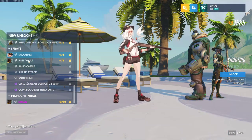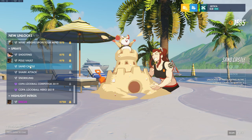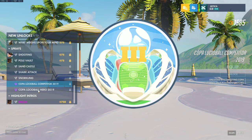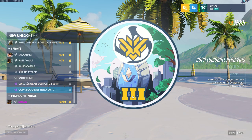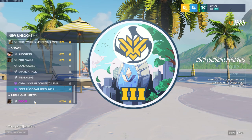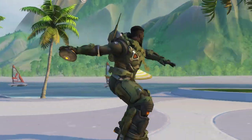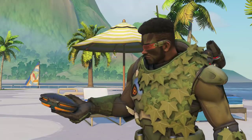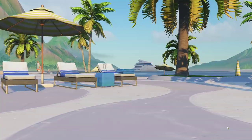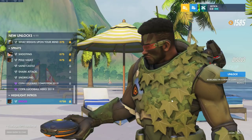And then we've got some sprays. We've got Ash shooting, the Pole Vault Baptiste, the Sand Castle for Brig, Shark Attack Roadhog and Junkrat, Snorkeling May, and Copa Lucieball 2019 — another season of Lucieball starting up, it's the third season. And then we've got the Highlight Intro Discus from Baptiste. That's indeed a discus throw, and it kind of makes sense — a friend of mine calls this ability Discus all the time, even though a lot of people call it Lamp.